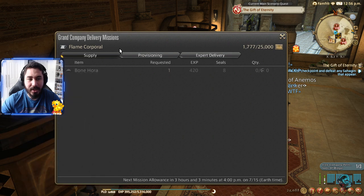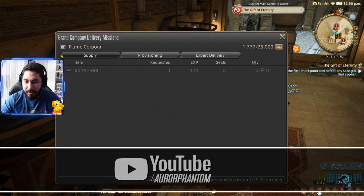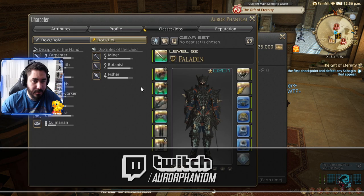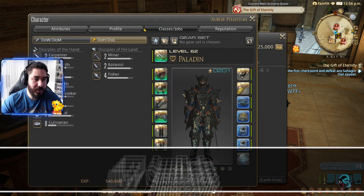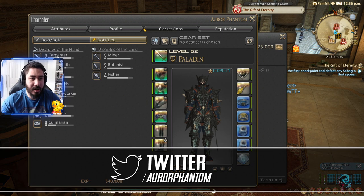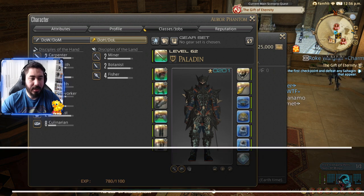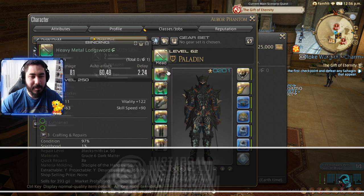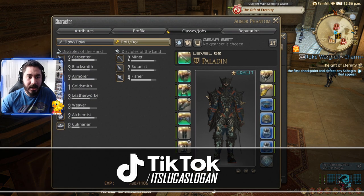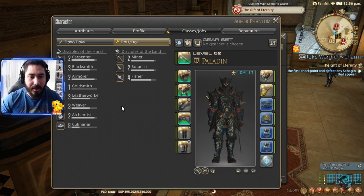The XP you're gonna get depends on the item you give. It's gonna be for the area of your crafting class. So if you give a piece from a carpenter, you're gonna get a little more XP in that bar. If you give a blacksmith piece, you're gonna get a little more XP for that area. It depends on the items you give them — that's how you level up your crafting classes like blacksmith, cooking, alchemist.